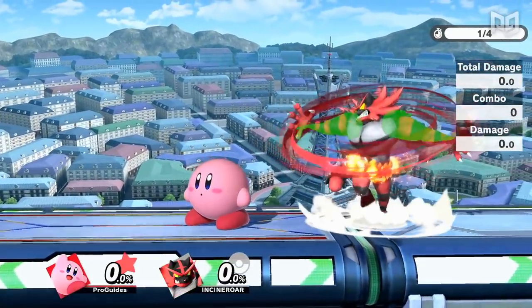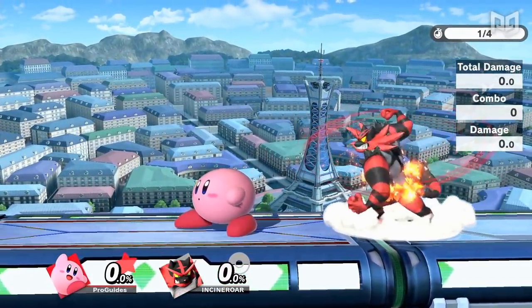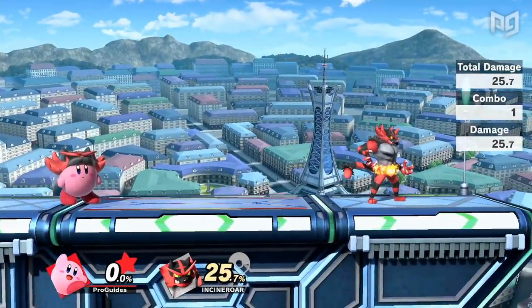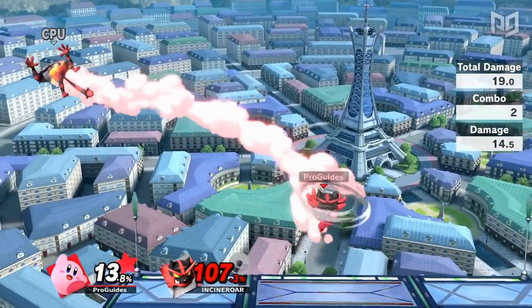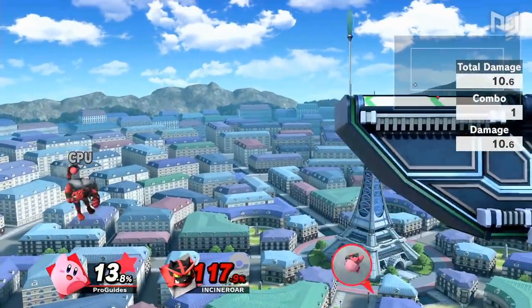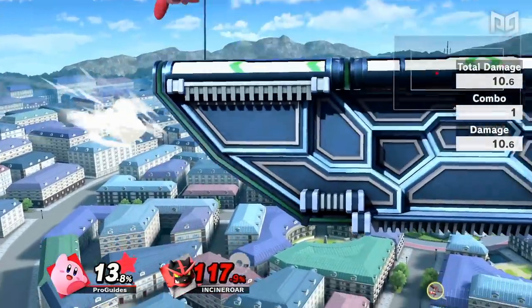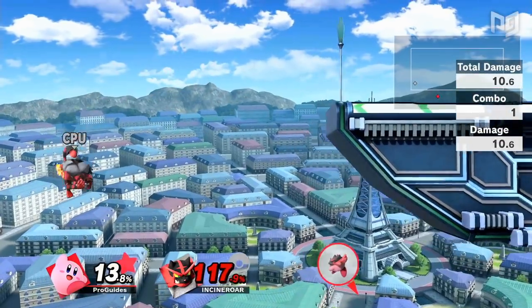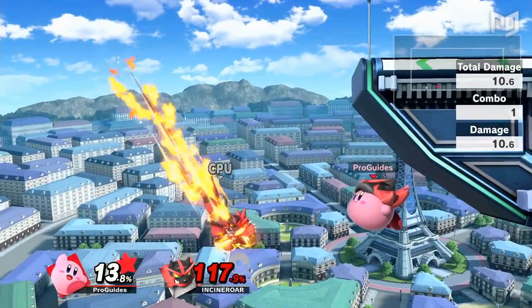Incineroar's Dark Lariat has invincibility frames and can both break and end combos. The strong hit of Kirby's Lariat actually deals 25%, and he has a few ways to end combos with it as well. This move has decent knockback, so it can be an additional KO option for Kirby, and it's also great for edgeguarding thanks to its long active frames. This is especially good against Incineroar, as it can be used to safely challenge his poor recovery and gimp him.